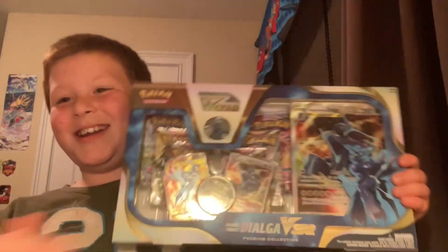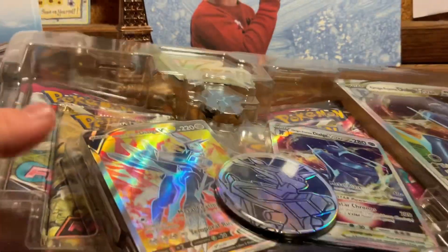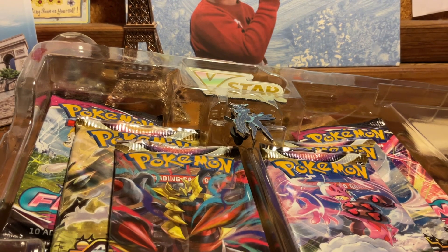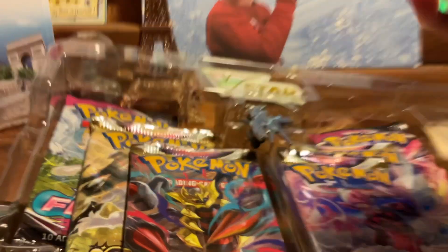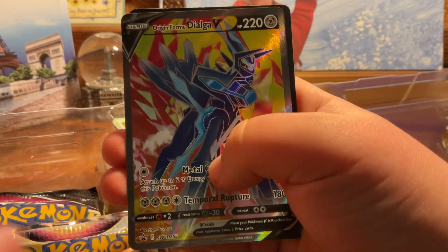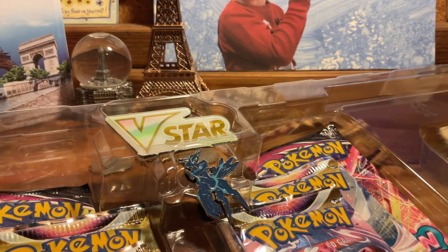I'm sorry I didn't film myself opening the box — it was just too messy. So I'm going to go ahead and pop out the promo cards. It looks like we have got our beautiful Origin Form Dialga VSTAR, Origin Form Dialga V, and a code card for a lucky winner.